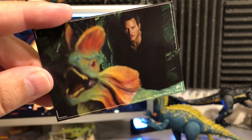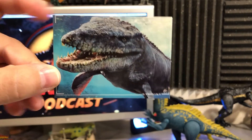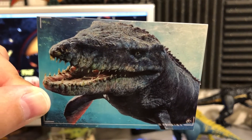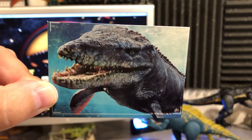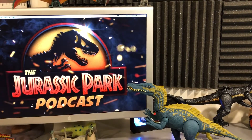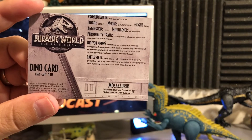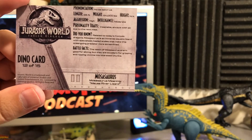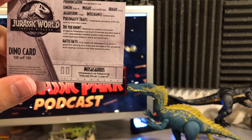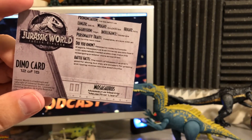These cards are worth it for stuff like that alone. Next up, the Mosasaurus — a nice image, big and goofy-looking, kind of smiling at the camera. Highly detailed. The back has facts: length 85 feet, weight 84,000 pounds, height unknown. Battle facts: 'The teeth of the Mosasaurus aren't good for slicing, but they're excellent for gripping and ripping victims into bite-sized chunks.' Horrifying! Dino card number 12 of 15.